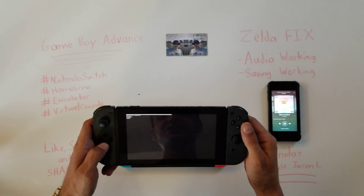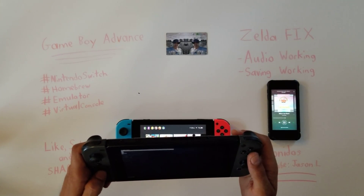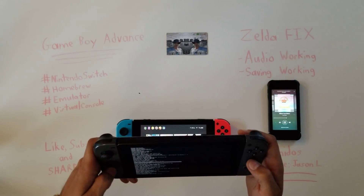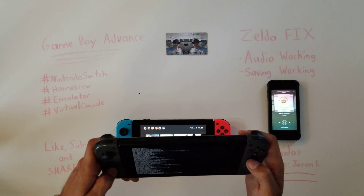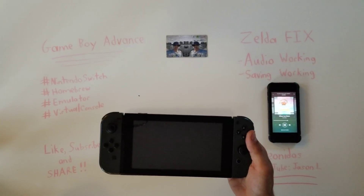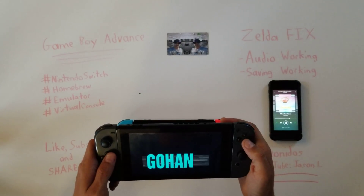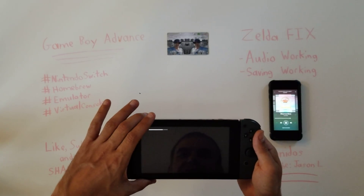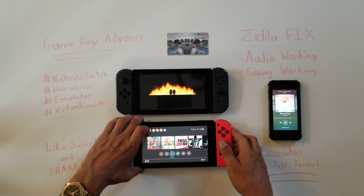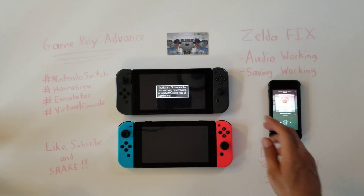Let's start up another game quickly for everybody. I'll load up the same game on the top Switch. Sometimes I'll use both the joystick and D-pad pushing down at the same time to scroll as fast as possible. We're gonna use this one as a test run right now because it seems to be working better. As you can hear, it is running real nice.